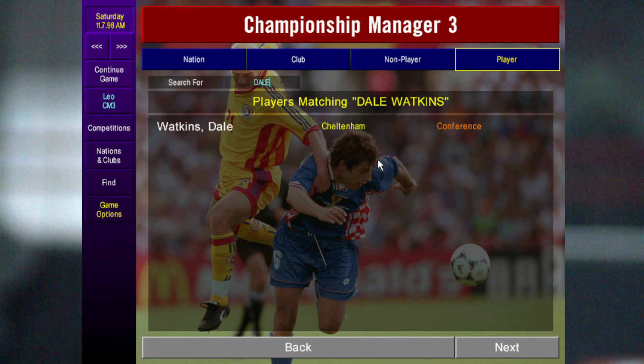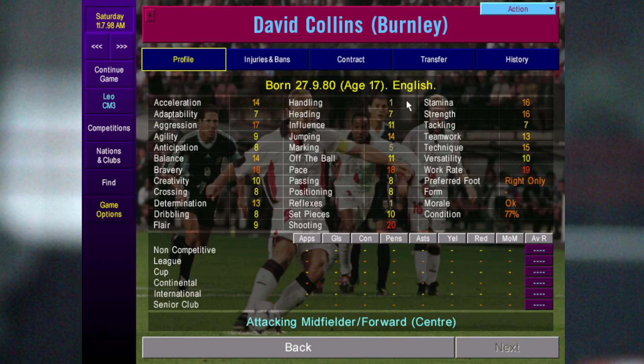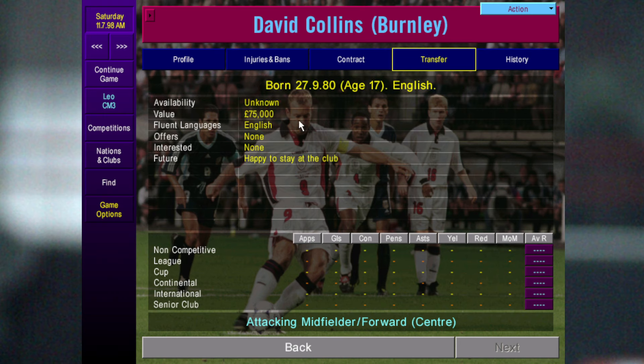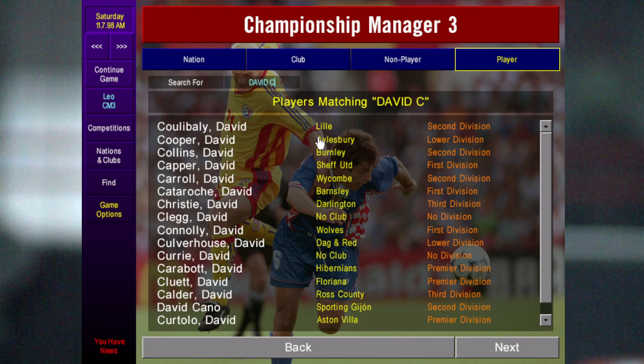Now a very good poacher who usually gets unhappy in the first season — you can get him from Burnley: David Collins. You can see high finishing, pace, and high work rate. His value is only 75k. Burnley don't play him at the start so you can pick him up as the season develops, and he's always worth keeping an eye on.